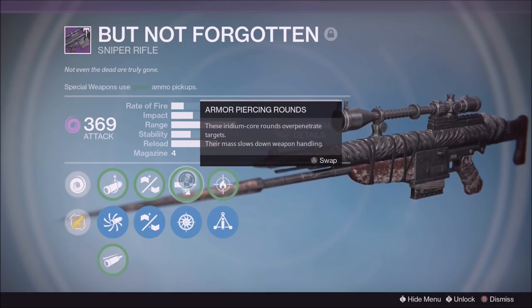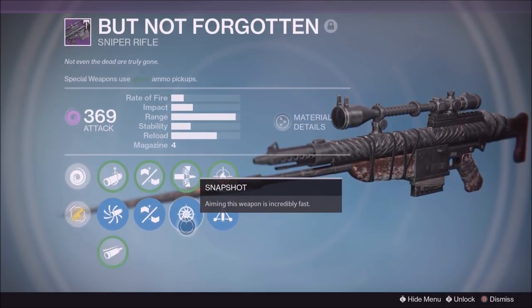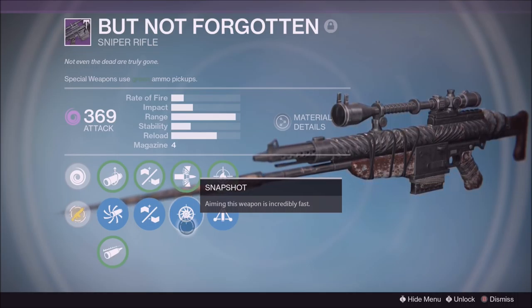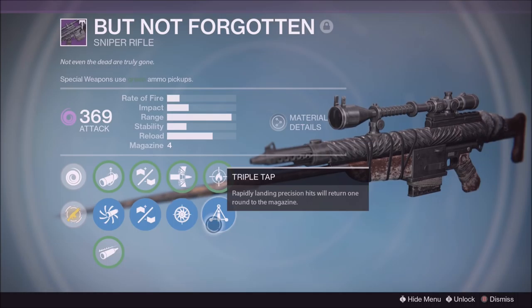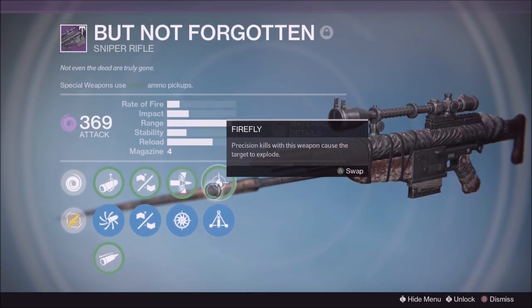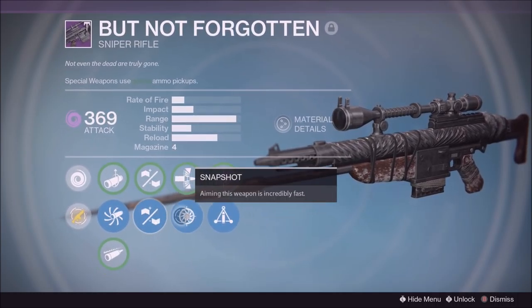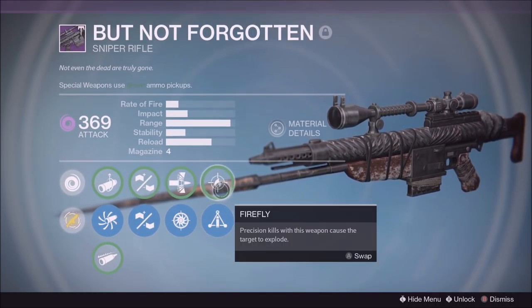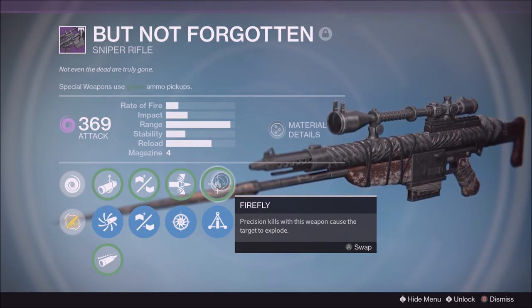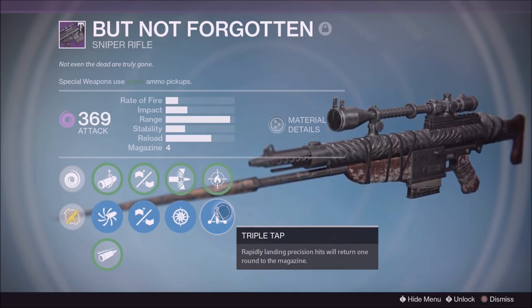It has Snapshot and Armor Piercing Rounds. I use Snapshot — I like the quick agile scope, that's just the way I like to snipe. The best part: it has Triple Tap and Firefly. I'd definitely use Firefly in Crucible, so this is kind of a hybrid sniper — switch to Firefly for Crucible, switch to Triple Tap for strikes and raids.